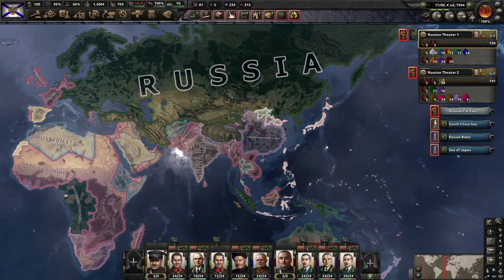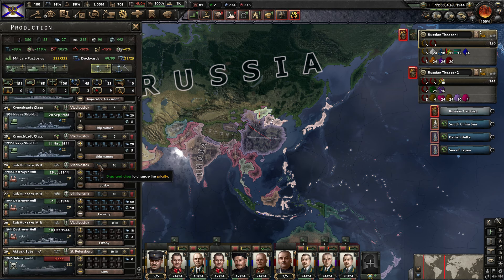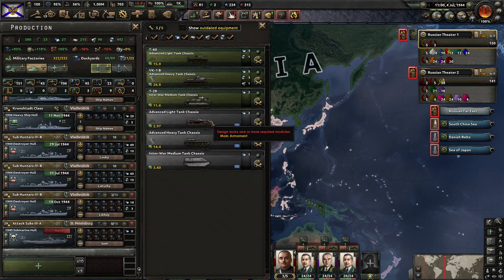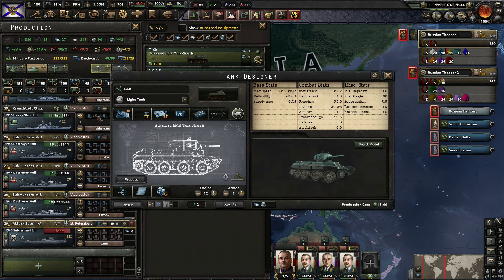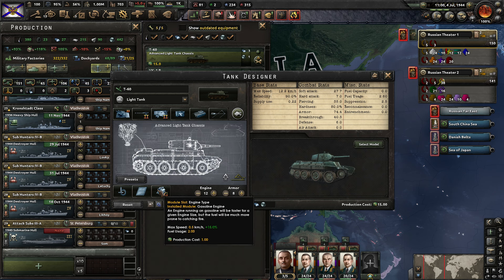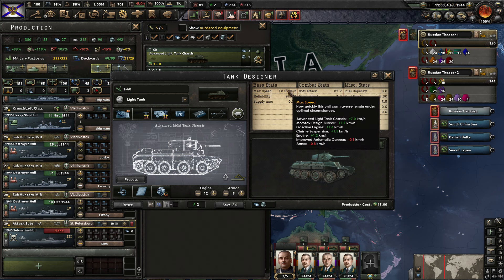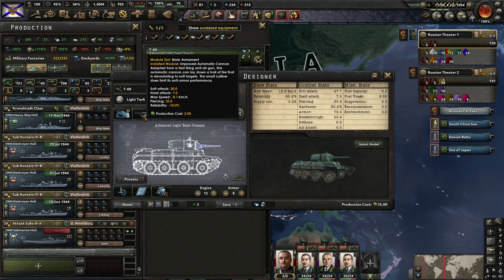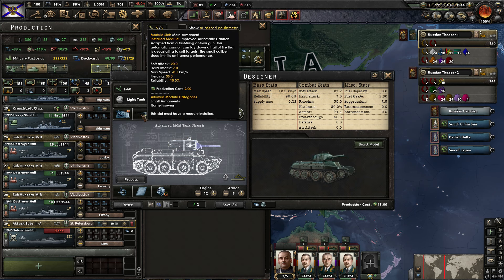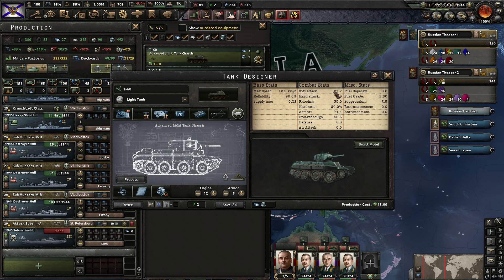I'm Ray Torn and welcome back to Hearts of Iron 4 as we are playing as Russia. I went ahead and designed our light tank so that we wouldn't have to do it here on camera, since it doesn't really matter that much. I don't know how many of these will even get built, but this is what it looks like. It's really prioritizing speed, production cost isn't too bad, armor is alright for a light tank. We've got the two-man turret.